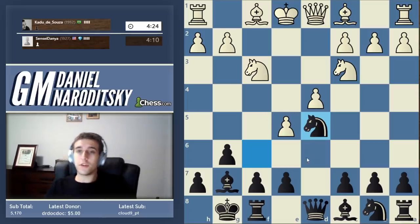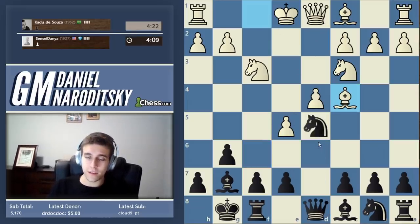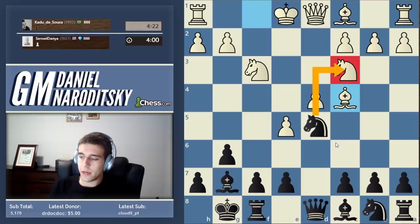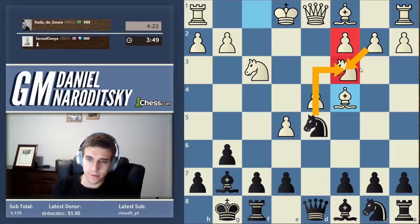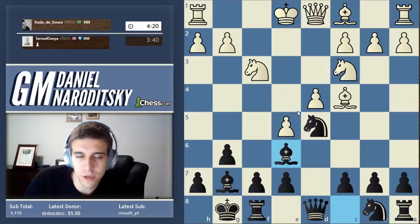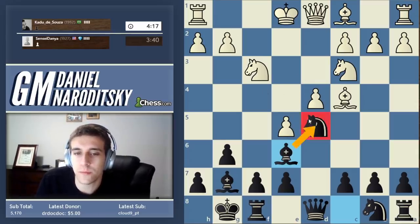Don't disqualify a move just because it leads to a trade — trades can be good, and this one is. He goes bishop c4 — that's a good move. Now a very instructive moment: should we or should we not take on c3? We shouldn't, because even though he would have doubled pawns, the pawn on c3 lends support to the pawn on d4, creating a pawn chain — we'd basically be helping him buttress the pawn. So instead we're going to go bishop to e6, developing the bishop and defending the knight. We're going to keep the blockade on d5 going strong.